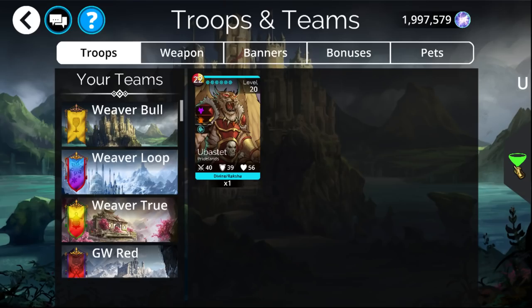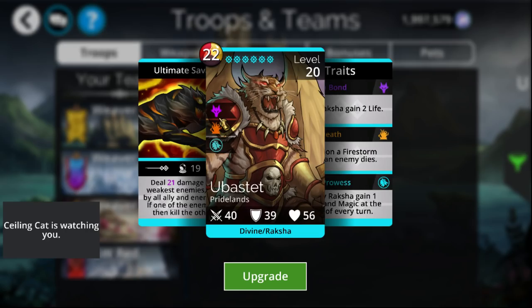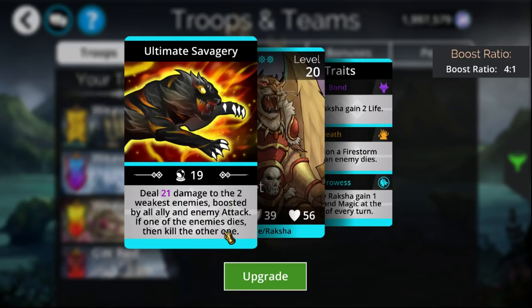Next up is Ubastet. Technically, Ubastet is stronger than a Pharos-Ra, though it is used in less instances since it can't be used for soul farming, though it is pretty good for PvP and gold farming. It deals damage to the two weakest enemies, boosted based on all ally and enemy attack — kind of like Tesla, except way better for late game — at a 4-to-1 boost ratio, so every 4 attack you gain one additional damage. What makes him really, really good is if he gets a single kill, he gets to automatically kill the other target as well, which does a lot of extra damage. So as long as you can secure one kill, the other one will instantly go down. Even if they have Barrier, it'll still end up doing it.